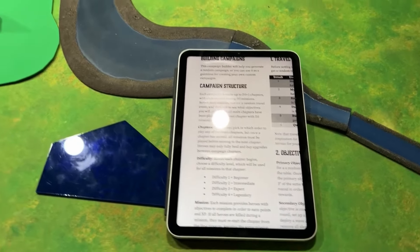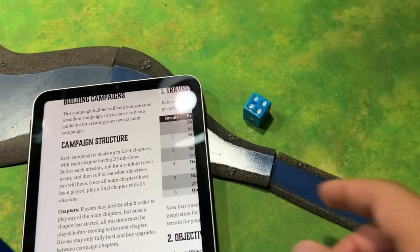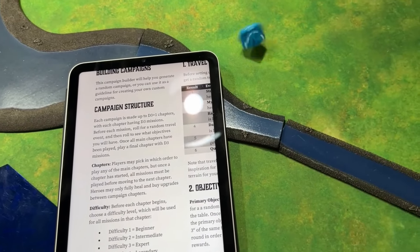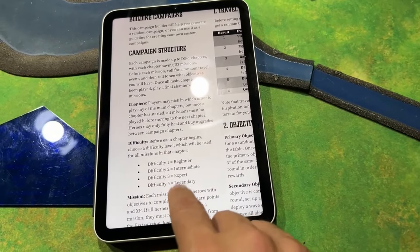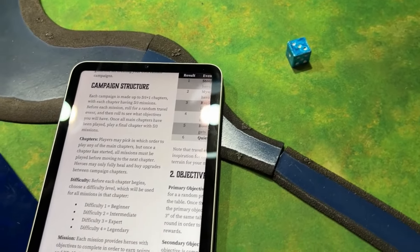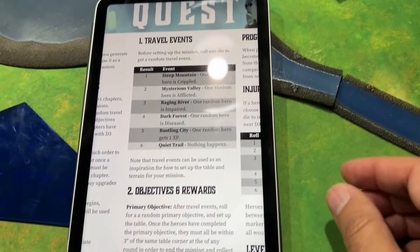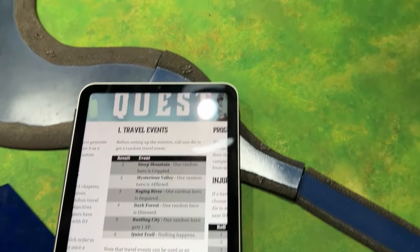Now I'm going to show you what actually happened in the game. I'm going to start a campaign — see how many chapters we have: it's D3, so that's three chapters. The first mission has D3 missions, so two missions for the first chapter. Then we do the travel events: that's a five — bustling city. One random hero gets an XP. Is it hero one or hero two? Hero two.